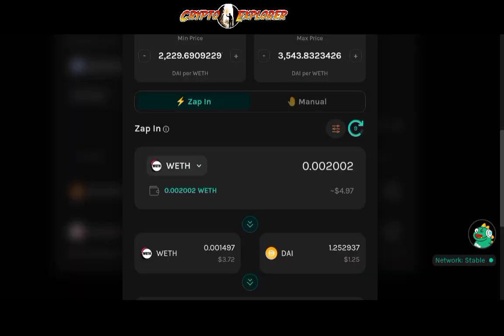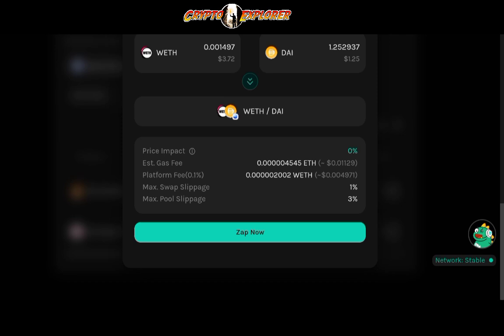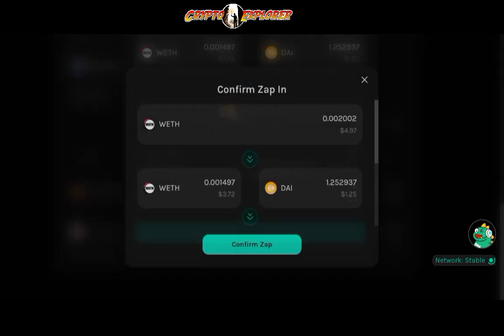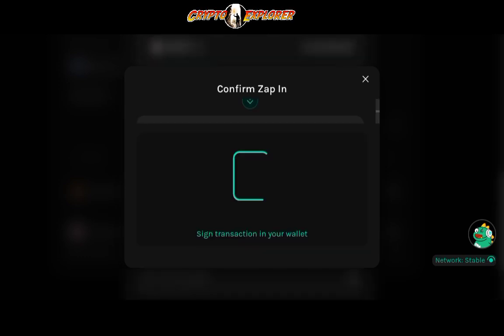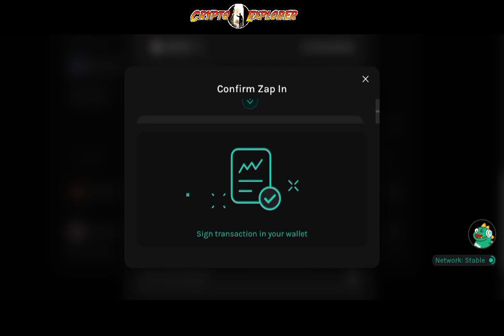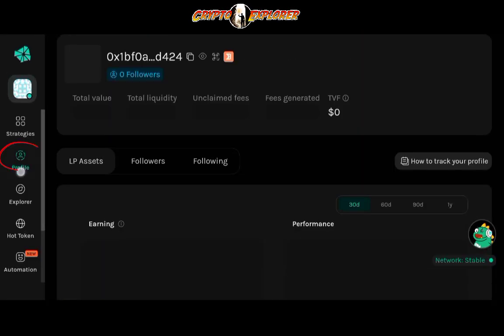With the zapping function everything is streamlined — select the token and amount you want to deposit, click Zap Now, approve the token usage if needed, confirm the transaction in your wallet, and wait for it to be mined on the blockchain. Just like that, your position is open. Go to your profile tab on the left and it will show all your open positions.